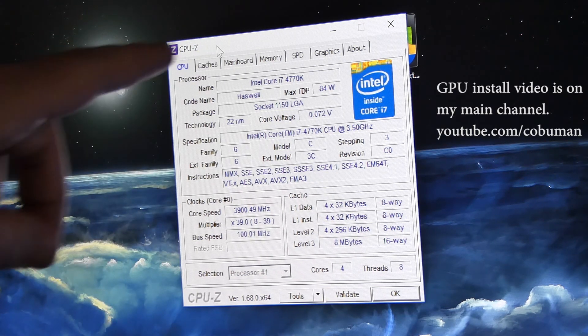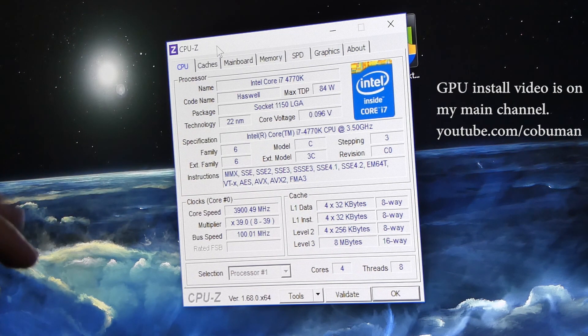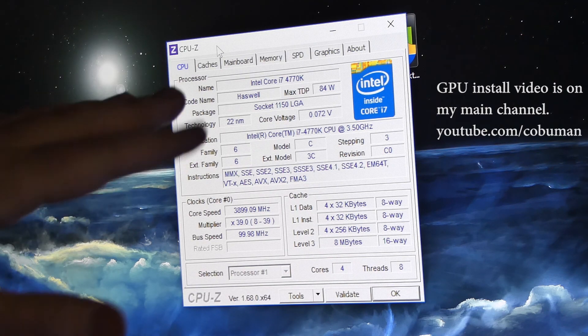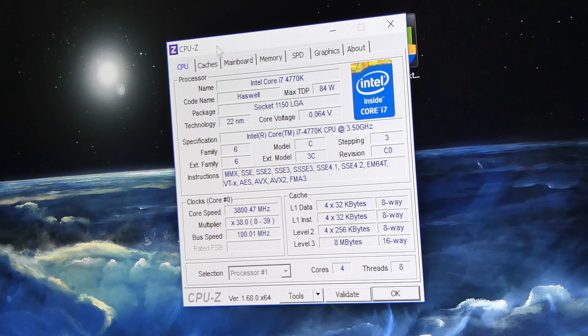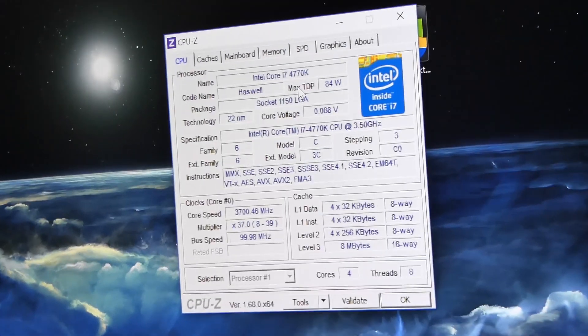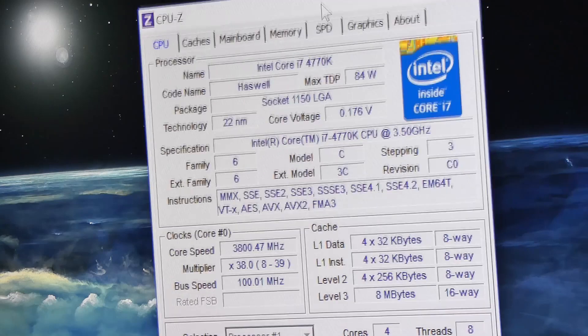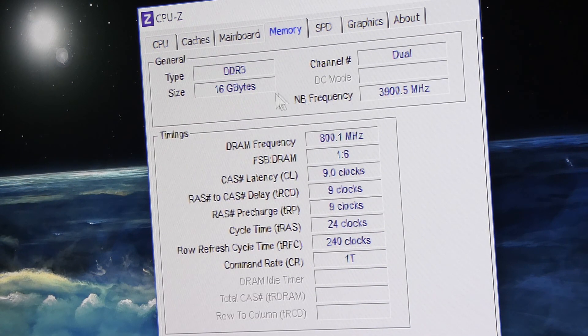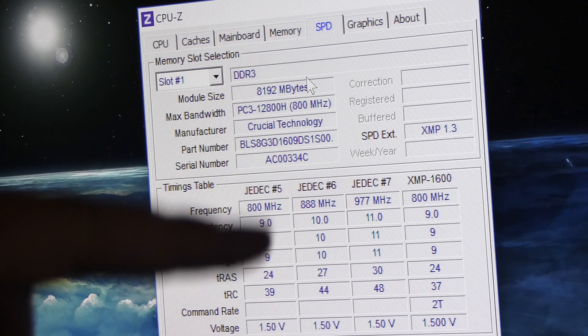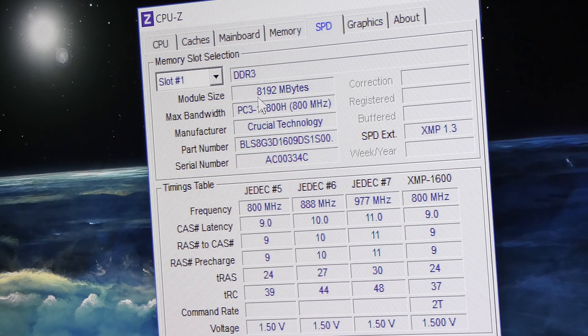I'm recording this outside of the computer, not using screen recording software, to give the card a chance to actually reach at least 60 frames per second. The specs here are an i7-4770K, not overclocked, running at a standard maximum of 3.5 GHz, with 16 gigabytes of memory at 3900 MHz in dual channel.